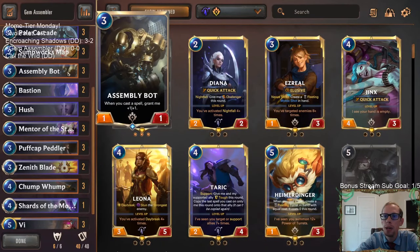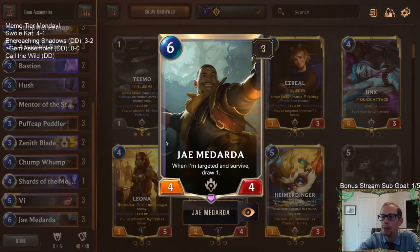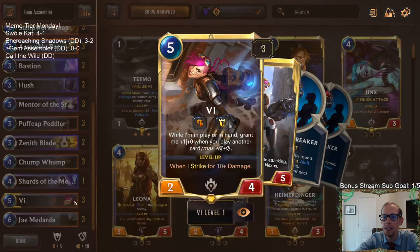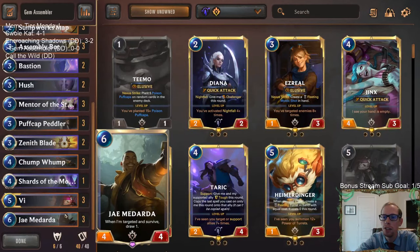In case we don't have Assembly Bot to buff up, we also have J. Medarda, where we can target her with our Gems and each one draws a card, so we can just start drawing a ton of cards while also buffing up J. Medarda. And then of course we also have Vi as our other champion — each spell gives Vi +1/+0, so we're buffing up Assembly Bot, Vi, and J. Medarda.